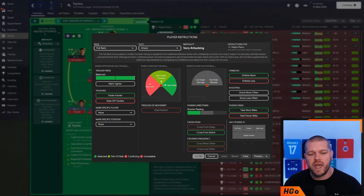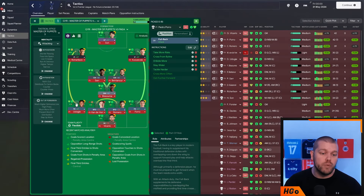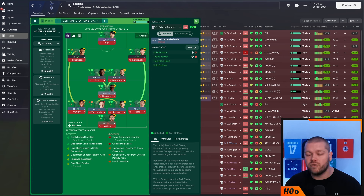You get to those instructions via the edit menu. So you can see: stay wider, tackle harder, shorter passing directness, cross from the byline, take more risks, and dribble more. Both fullbacks have the exact same instruction set - pause if you need to make sure you get all of these down. Moving into the two centre backs, they are both ball-playing defenders on defensive duty with the same instruction set: dribble more and tackle harder on the pair of them.